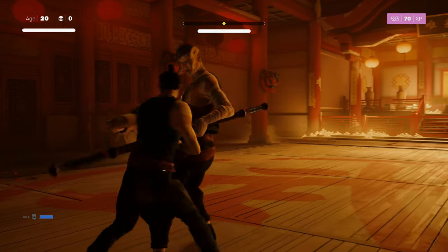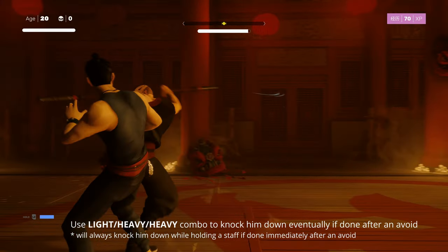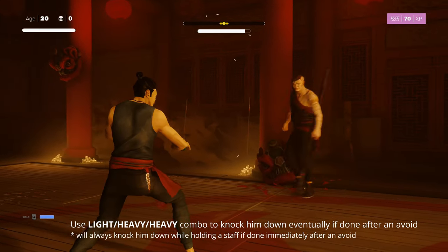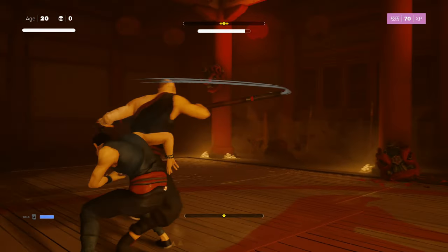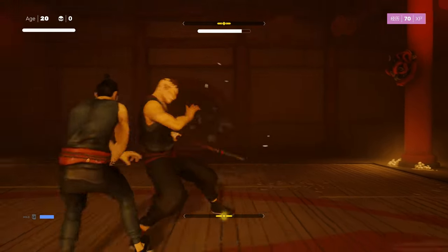Hold block, avoid. That was one attack, so I can get in some hits. Hold block, avoid, avoid, avoid. That was 3 - get in some hits. Still holding block, avoid, avoid, avoid. Get in some hits. Now if he falls down, I'm going to go get a weapon.